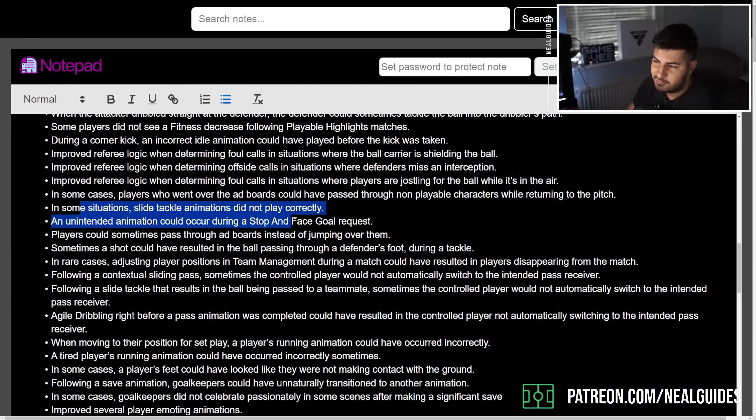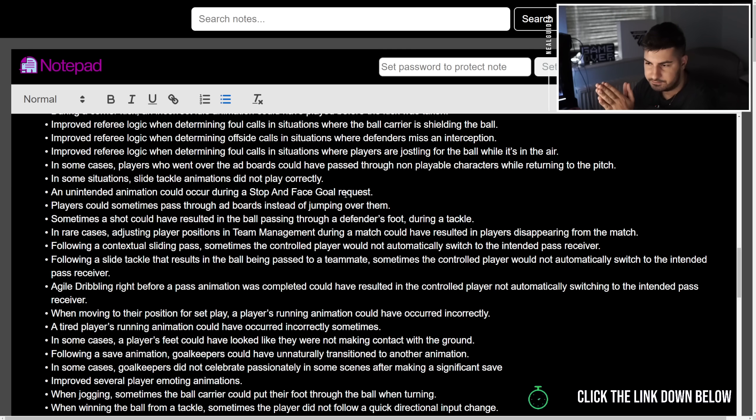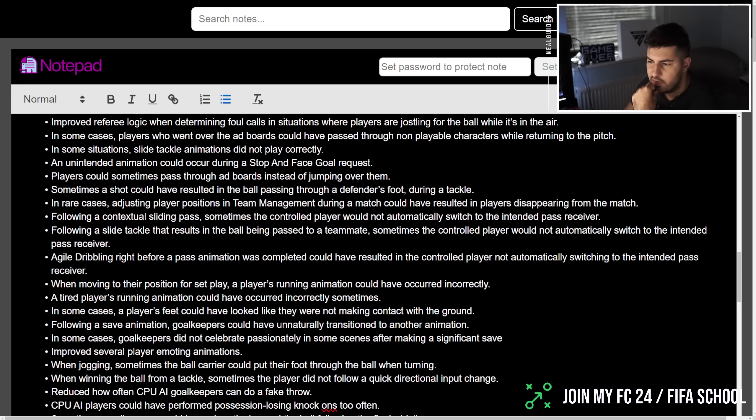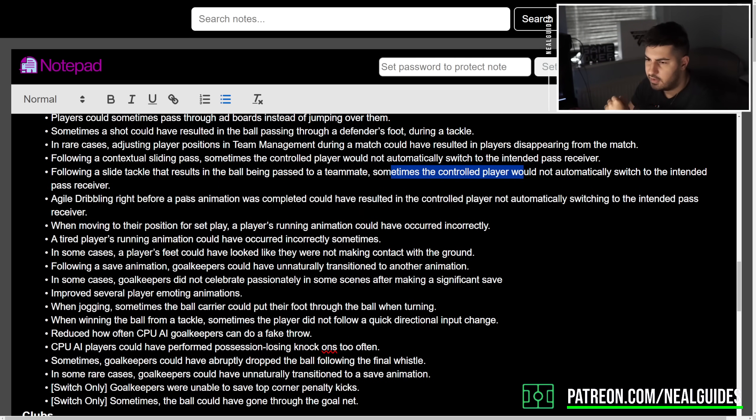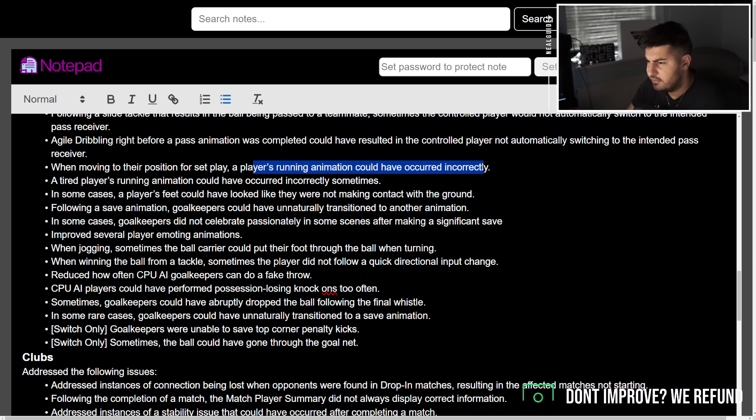I hope this is what I was talking about yesterday. Stop and go — that's kind of like a fake shot stop where you stop the ball and face the goal directly. No shot could result in a ball pass with defenders featuring a tackle. Following a contextual sliding pass, an automatic switch to the intended receiver following results in the ball passing — I haven't noticed that. For set plays only, I noticed this in normal play as well.